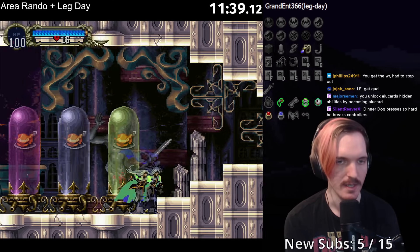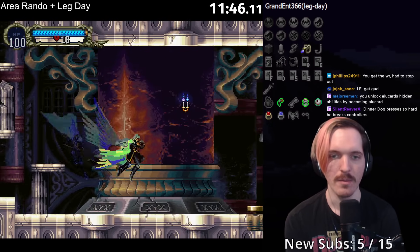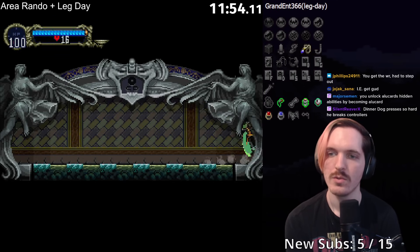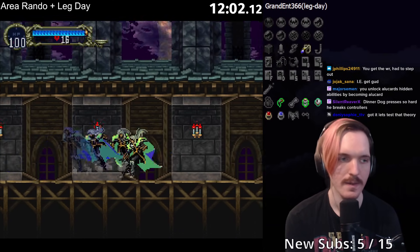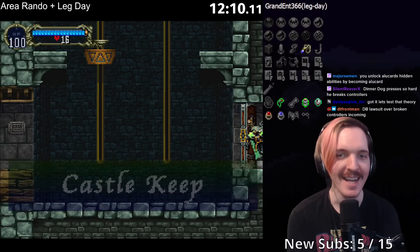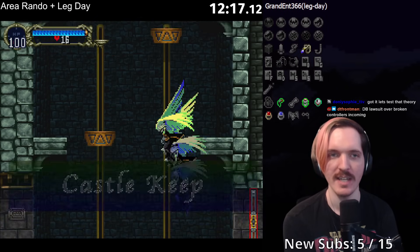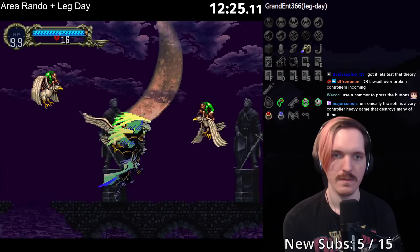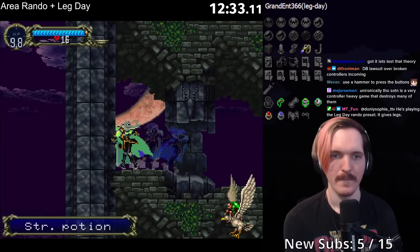That is probably our progression, if I had to guess, which means we have to find Marble Gallery. This brings us here — this is a warp and some relic checks.